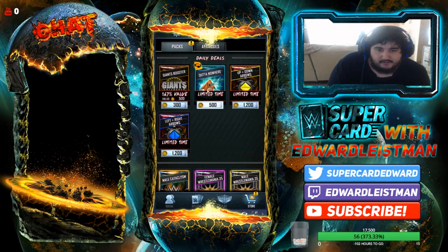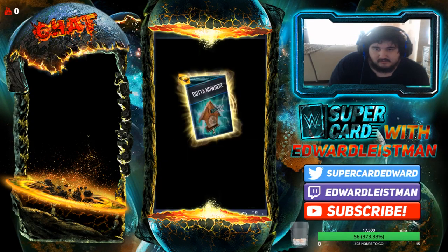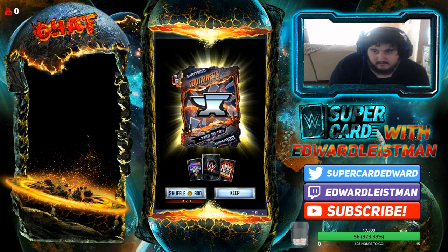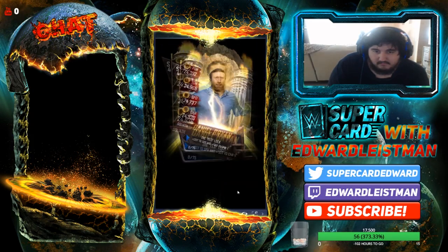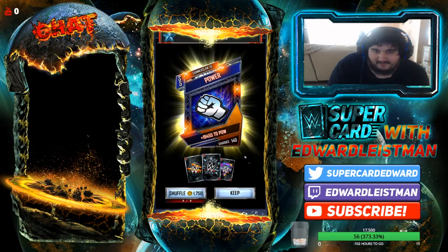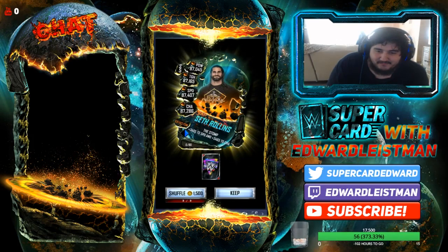This is my shitty account — watch my shitty account get something good, that would be bullshit. All right, that was a really bad pack, let's try another one. Shattered — oh, I got a SummerSlam '19 enhancement! Oh my god, and I got a set of Rons on my shitty account!